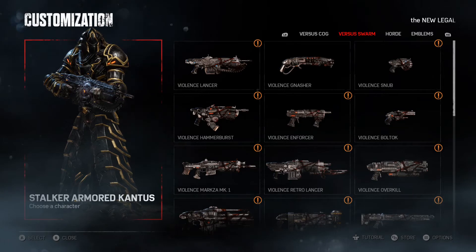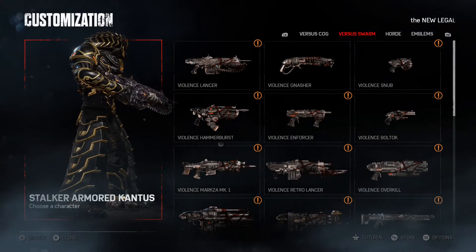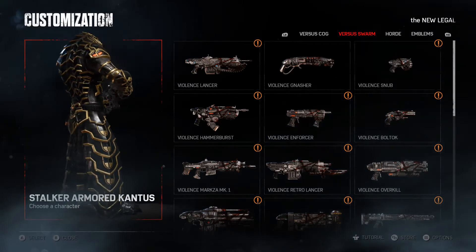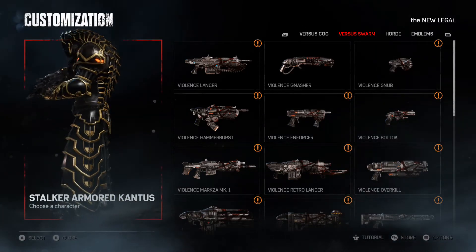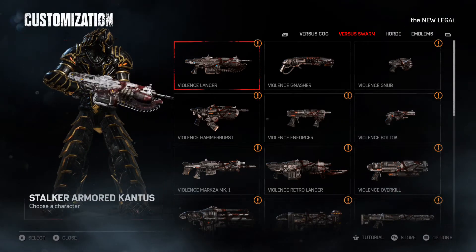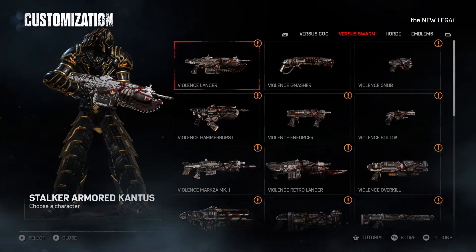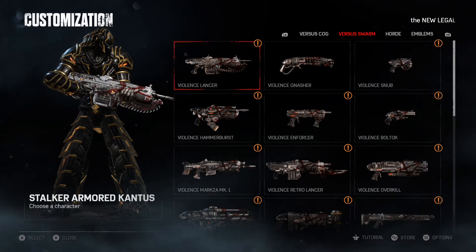Colors this time is black and gold. He's a little thinner than the original Armored Cantus, but he's got a real sleek design. I like it. He's coming to you tonight by way of the Violence Lancer weapon skins.